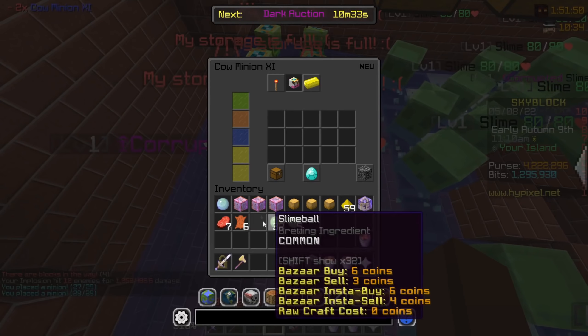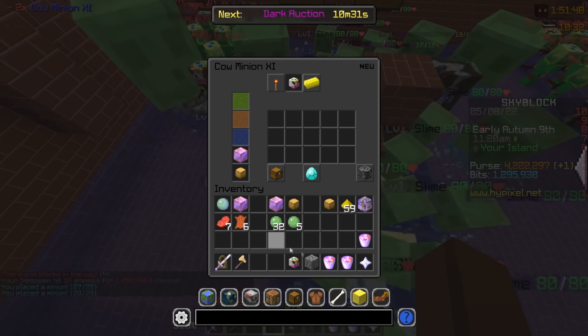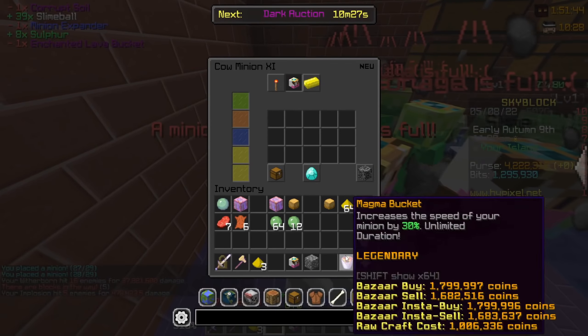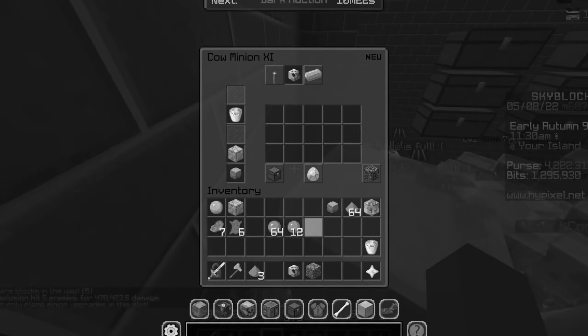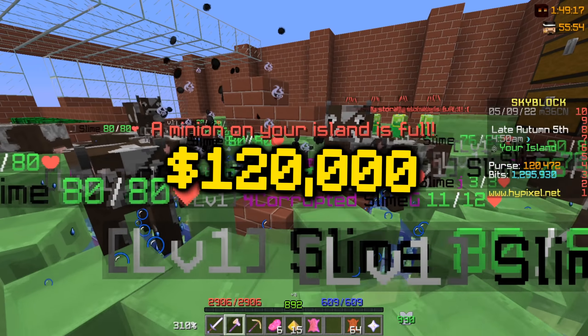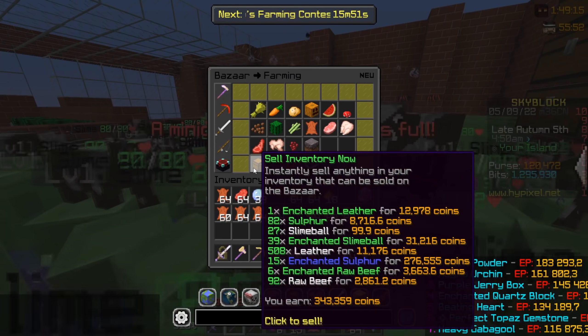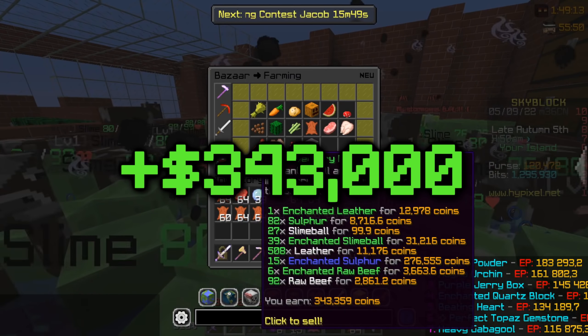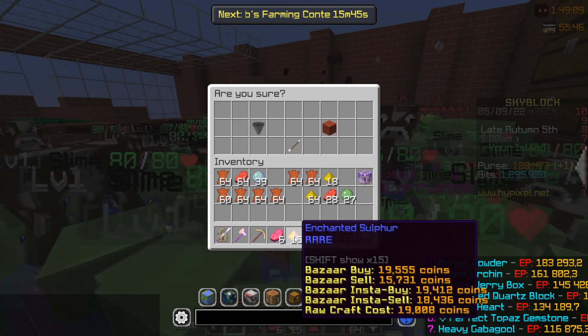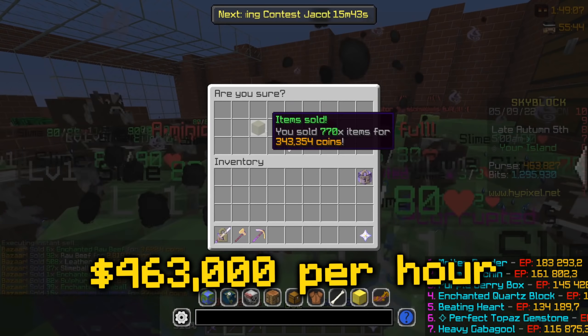We're gonna place these minions down and go AFK for one hour. I wanted to say one month, but we're gonna do it for one hour — what am I saying? So after one hour AFK, we have gotten 120,000 coins, plus on top of that we have 343,000 right here, which isn't that great. But the sulfur prices are still pretty high up there.